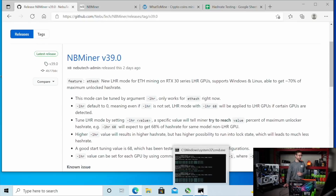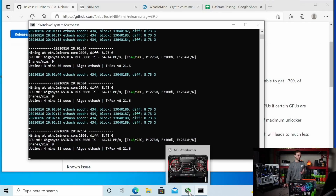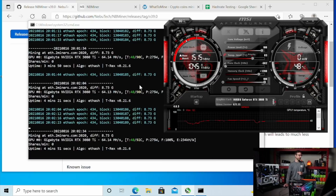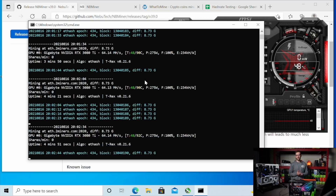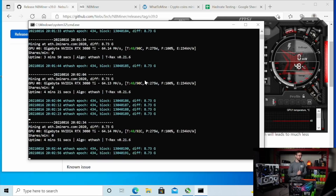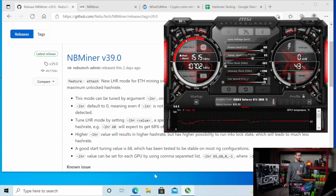We have the 3080 Ti here ready to go. I have it mining with T-Rex Miner on Ethereum with a 1200 memory overclock. For this video, since we're just looking at hash rate improvements, I'm running the power limits at 100% — not looking for efficiency, just want to see how much we can improve the stock hash rate with a memory overclock. This GPU out of the box using T-Rex with that memory overclock is giving about 64 megahash per second.